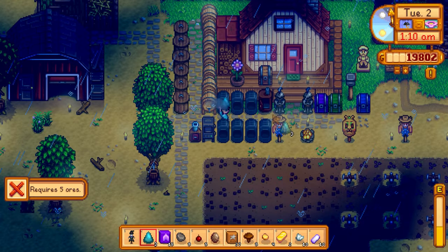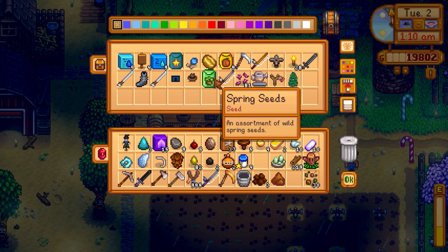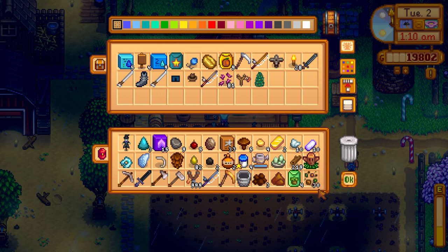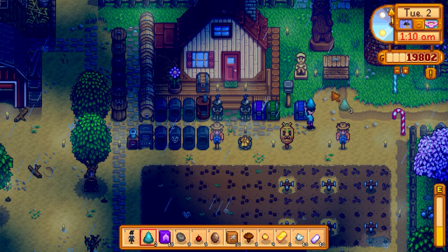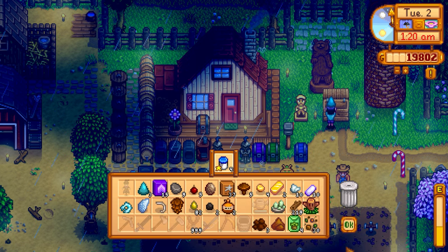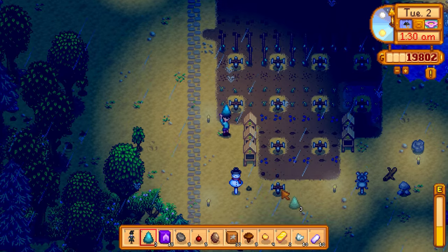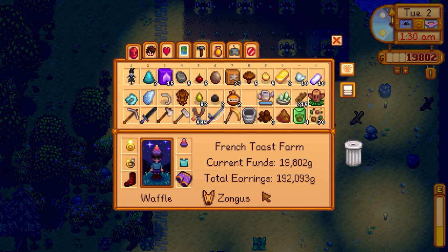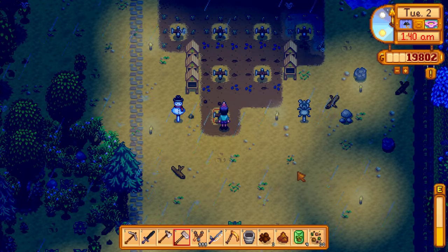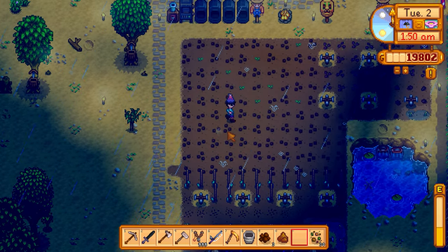I want to put the Christmas tree up real quick. We also have spring seeds — I might plant those. We could sell some stuff but it's 1:10 AM and I have to go around all the green beans. Let's just sell what we can and worry about the rest tomorrow. I'll go down here and actually plant the spring seeds with the hoe — there we go. 1:40 AM, I didn't even fertilize them.